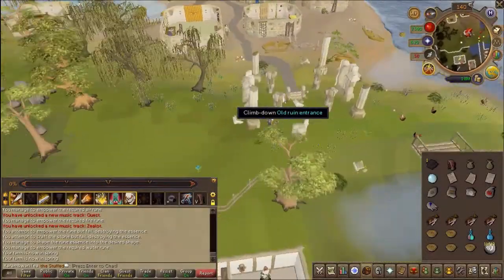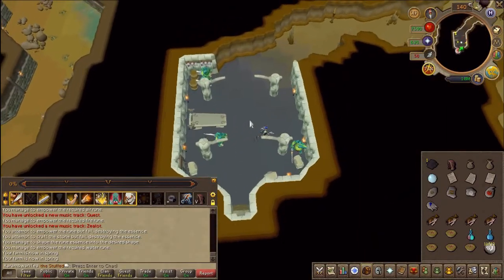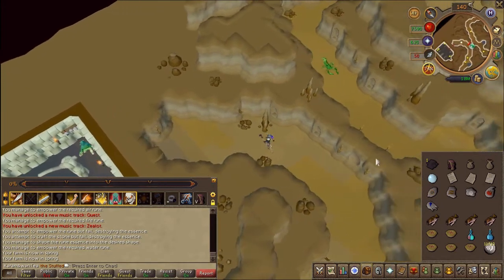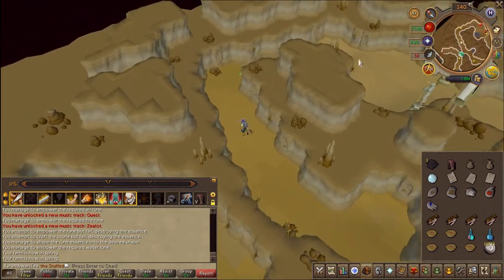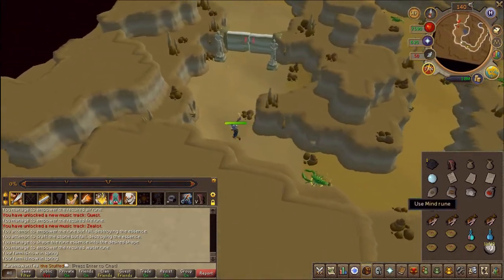Once the shapes are completed, head back down into the ruins just southwest of Witchhaven. Face the large door once again and use your runes on said door.